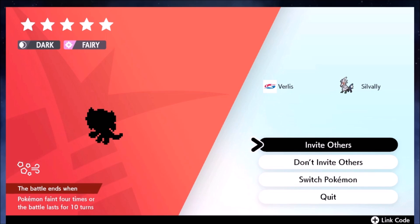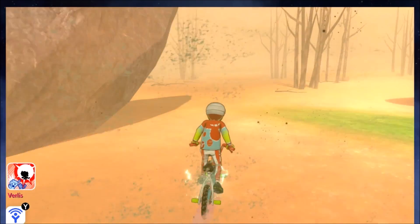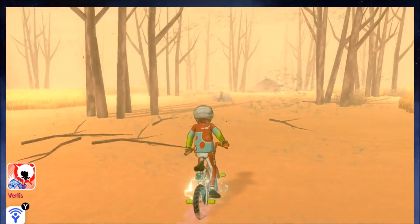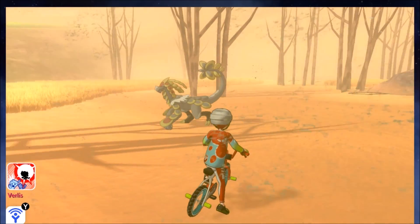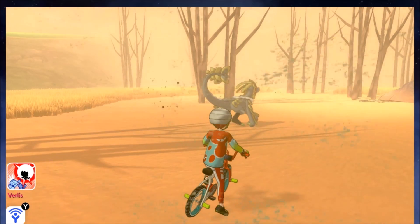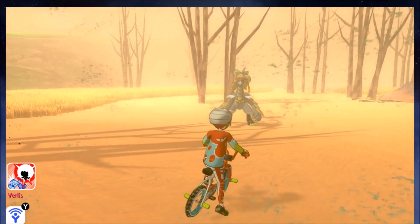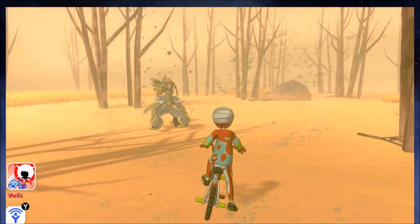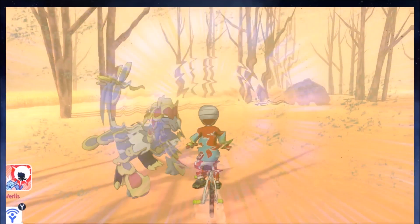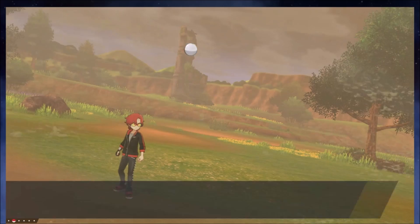I want to show you how much weirder it gets for version exclusives. If you set your date to April 1st, it creates a global sandstorm. With a universal sandstorm in the wild area, in Pokemon Sword you'll find Kommo-o, and in Pokemon Shield you'll find Tyranitar. There are also a couple of different methods of helping with completion.